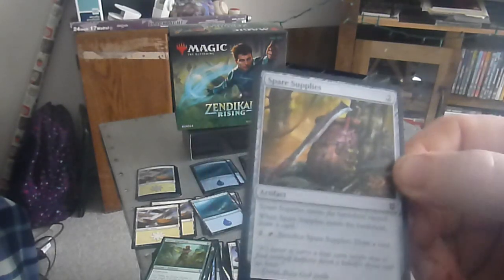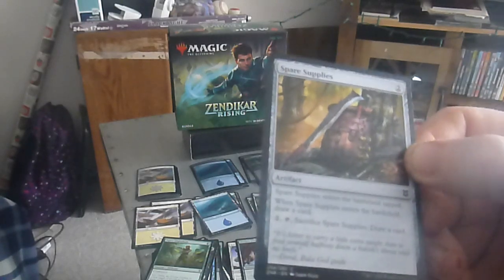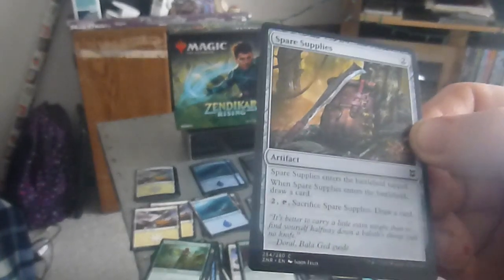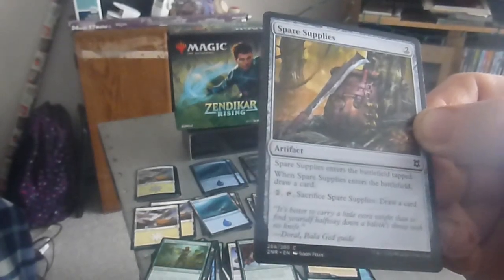We have Spare Supplies — a two drop artifact, two colorless. Spare Supplies enters the battlefield tapped. When Spare Supplies enters the battlefield, draw a card. Tap two, sacrifice Spare Supplies: draw a card.